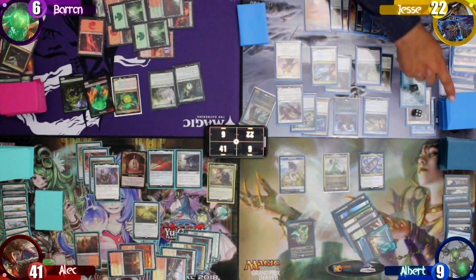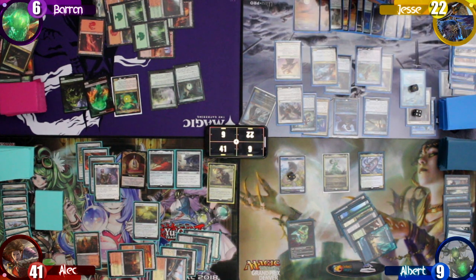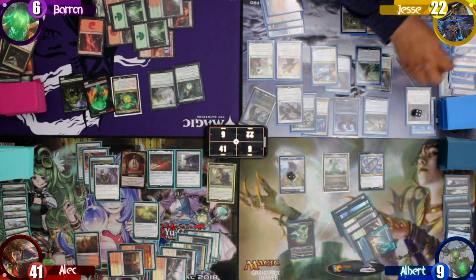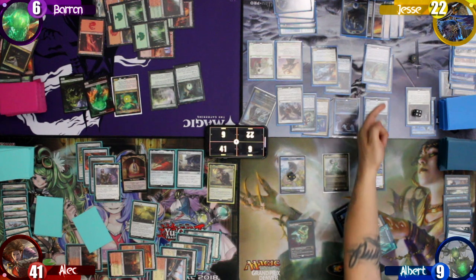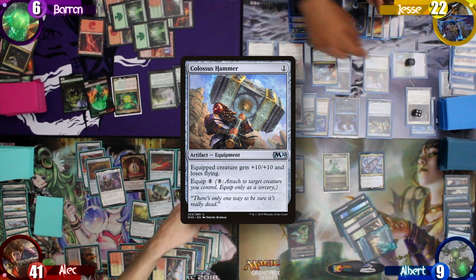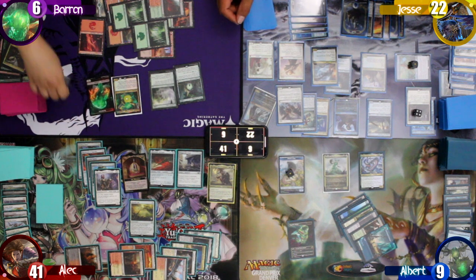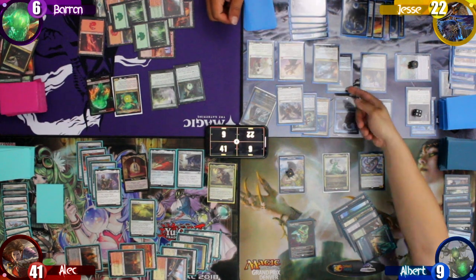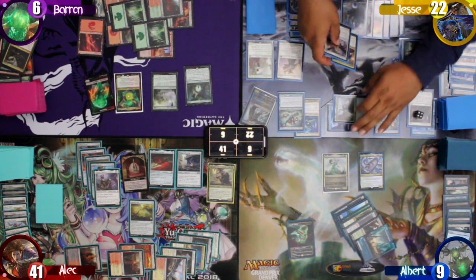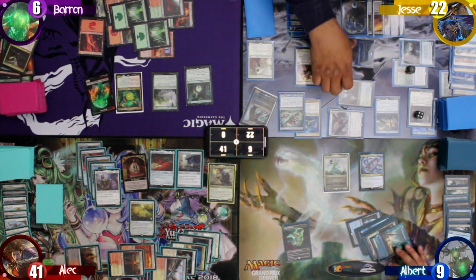Jesse starts turn 10 scrying 1 with Thassa — but instead draws a card — and then draws for turn. He drops a Plains on the field and casts Elesh Norn, Grand Cenobite. He then remembers he didn't pay for the Mystic Remora and lets it go to the graveyard. I make a deal with Alec to tap down the Glen Elendra so he can cast a Colossus Hammer and save his Danitha. Before Jesse moves to combat, I tap down his Gianni. Then we realize an elemental died on Baron's side and Omnath gets to deal 3 damage to a creature or player. Baron decides to shoot down the Thunderclap Wyvern, and then Jesse moves to his attack step. He swings 9 damage at me and 7 at Baron, taking us both out of the game.